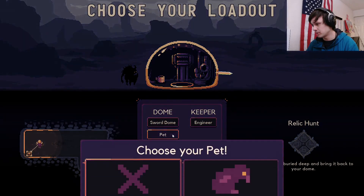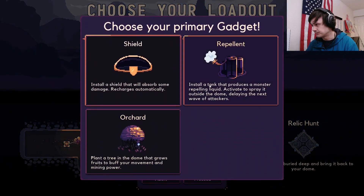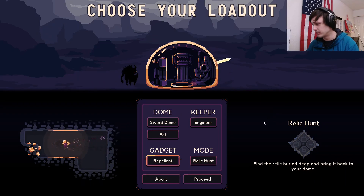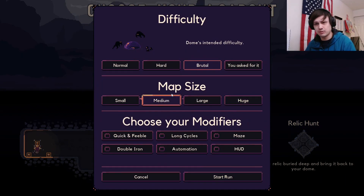We still only have the Bird Pet. Let's go with the Repellent this time. I've been using Shield but I haven't used the Repellent. I feel like if I don't get some kind of teleporter or something for resources, I don't have enough time under the Dome. We're going to stick with Brutal, but I kind of want a shorter game, so let's do Medium.